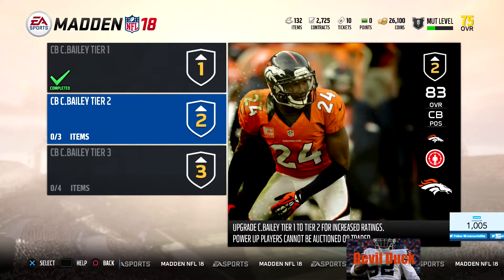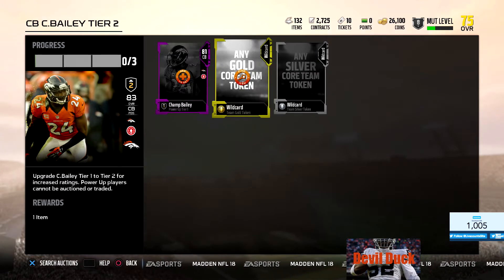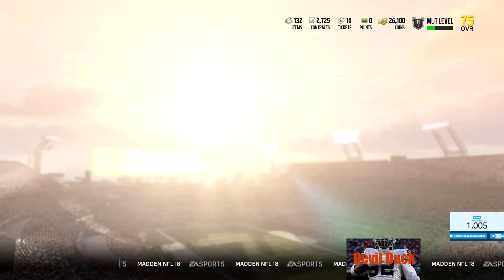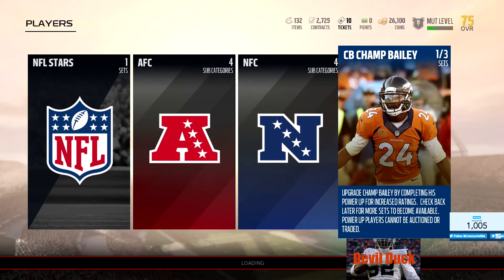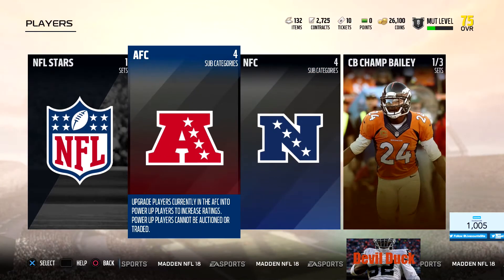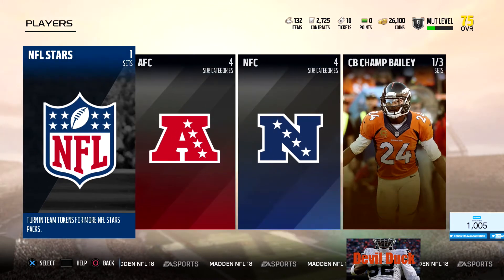When you go to Tier 2, you put him in and then you got to get two more wild cards - a wild card team token and a wild card silver token. So that means you got to get the cards and turn them in. How do you make elite tokens here? I don't know how we do the elite tokens, but let's look at these different ones.